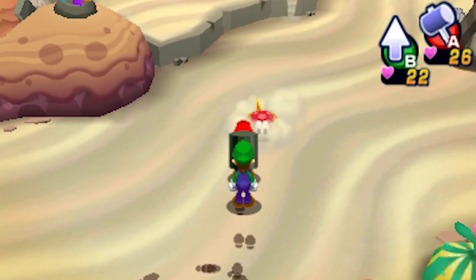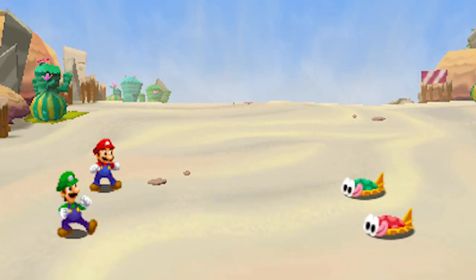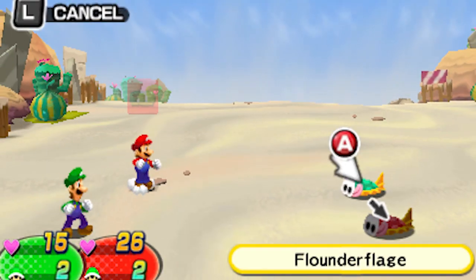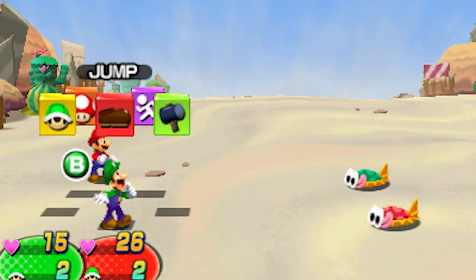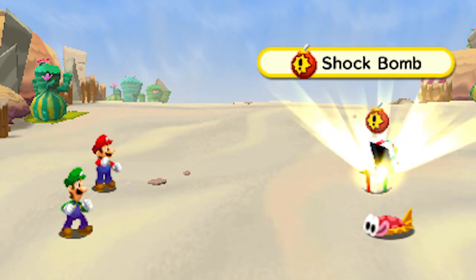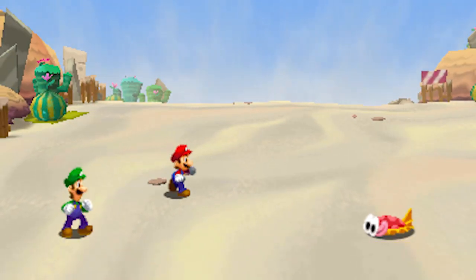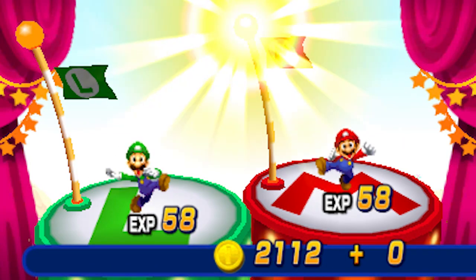Enemies all around! I try to jump on one — okay, that's how it's done. Luigi needs help, let me jump on him really quick. Excellent, nice! We got a present — a shock bomb. I really need to heal, so let me jump on the next enemy. Got him, he's done for.